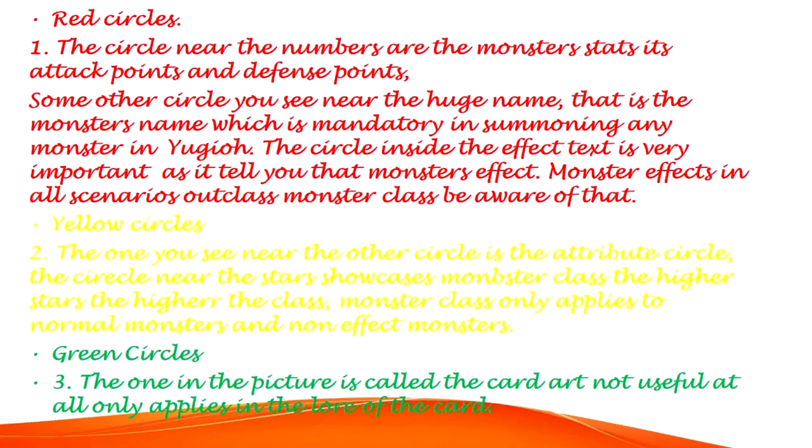Red Circles, number 1 — for effect monsters. The circle near the numbers shows the monster stats: attack points and defense points. The circle near the huge name is the monster's name, mandatory in summoning. The circle inside the effect text is very important as it tells you that monster's effect. Monster effects in all scenarios outclass monster class — beware of that.